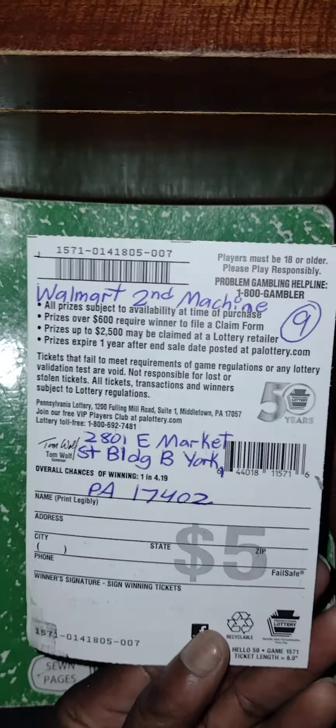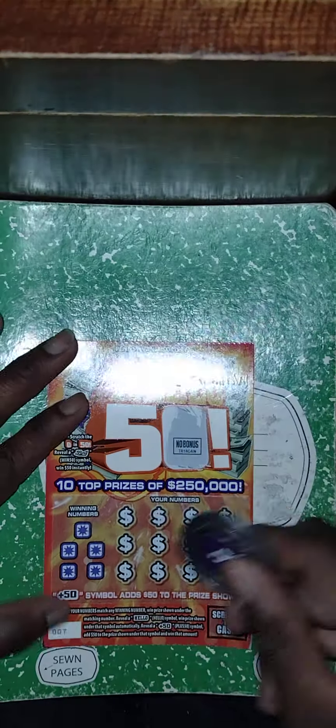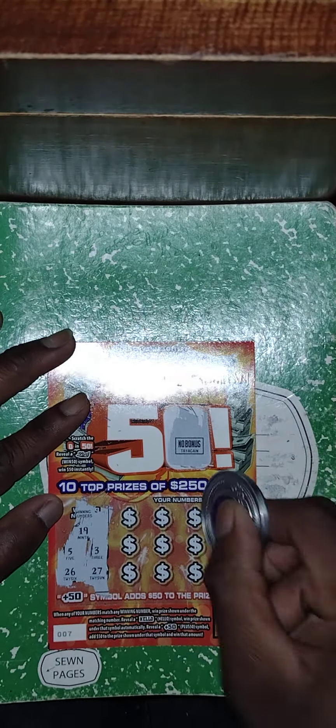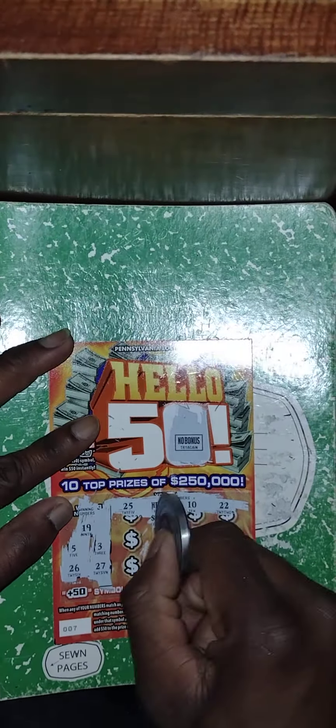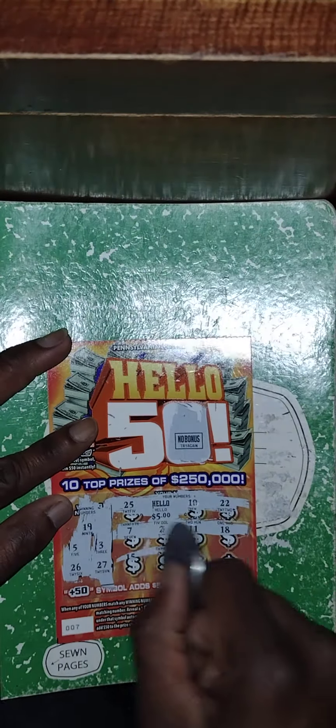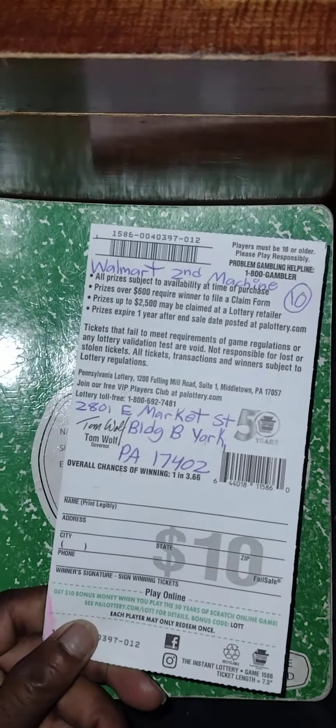Next ticket purchased out of the second machine at Walmart. This is a number matching game. Get a plus 50 to add $50 to the prize, or get the hello symbol to win automatically. Winning numbers: 19, 5, 3, 26, 27. We got a winner — matching one number, and it's five bucks. Just that one match, so we're on the board with five bucks back out of a hundred spent.